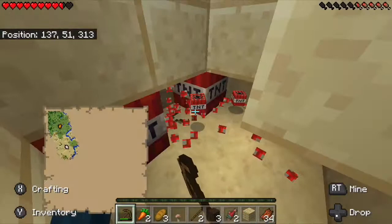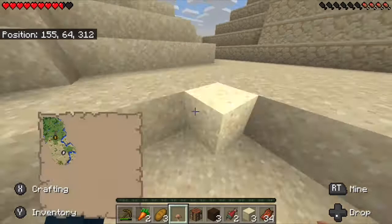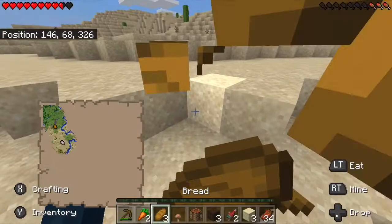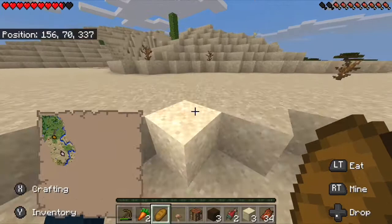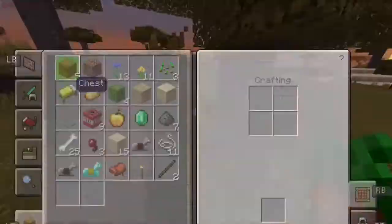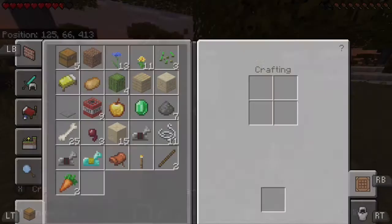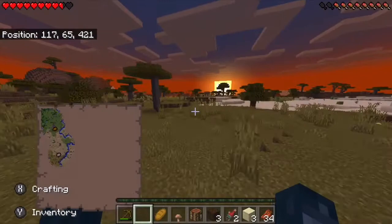Okay, so now that we are out of there, let me eat some of this bread up as it's turning night. I wonder if JZ already has a bed or not — I doubt he does. Ooh, another village! We might as well come over here and spend the night in this savannah village. There's a sheep, but we do not have any iron yet so we can't shear it.